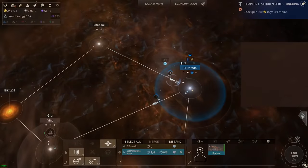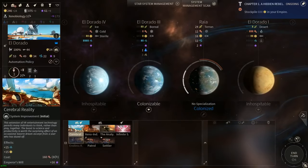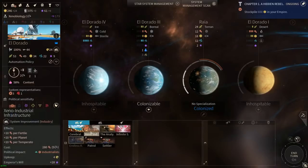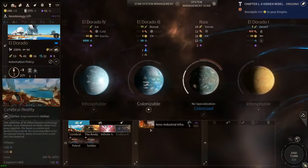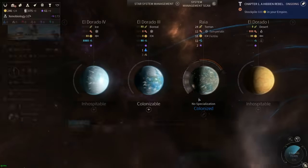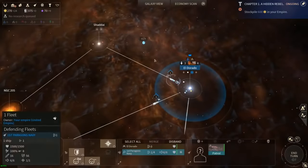El Dorado has finished constructing the drone networks and now has an empty construction queue. I usually follow drone networks with cerebral reality since it doesn't cost any upkeep and actually produces dust. Another option is xeno-industrial infrastructure, which will help us build all other buildings faster - since we're going to want scouts and settlers, I'm going to build that first. We're also about to get a new population point next turn, which will give us more production.